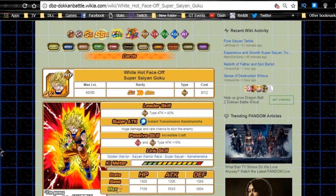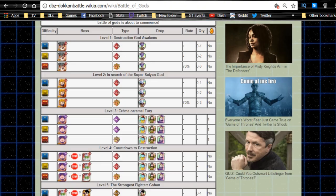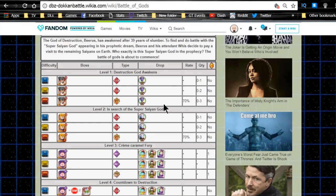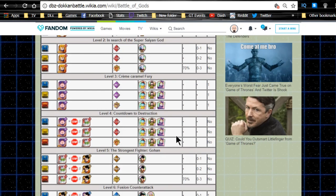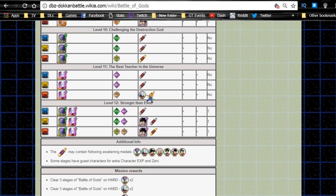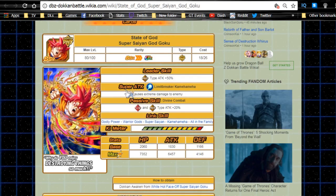First up is White Hot Face Off Goku, Super Saiyan Goku - the SR variant for the physical GodKu card. He Dokkan awakens with 10 Videl medals, 10 Gohan, 10 Vegeta, 3 Goten, and 5 Trunks. He's Dokkaning from the Battle of Gods event: Stage 1 for Beerus, Stage 2 for Whis, Stage 5 for Gohan, Stage 6 for Goten and Trunks, Stage 7 for Vegeta, and Stage 8 for Videl. You can also get some Whis medals from Stage 11.